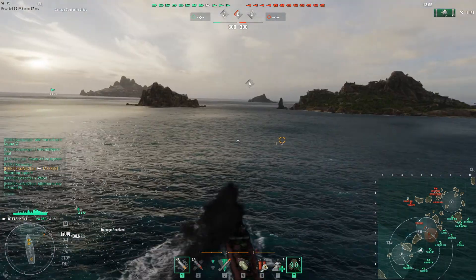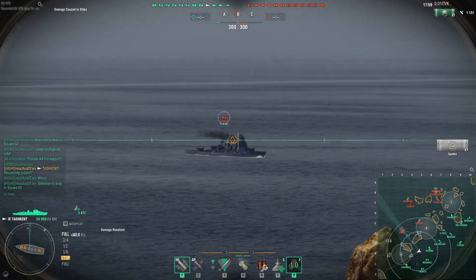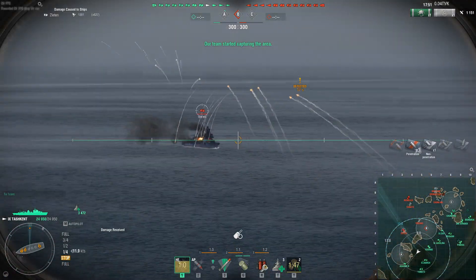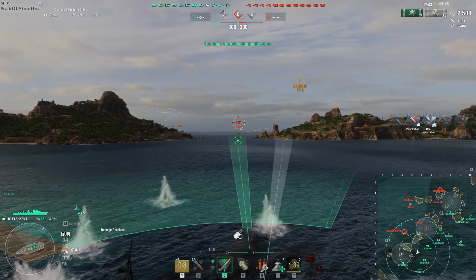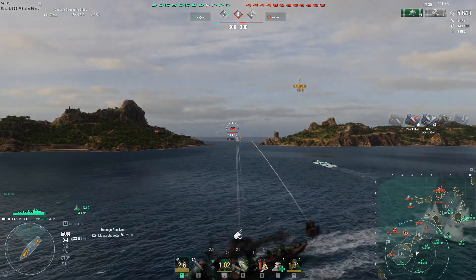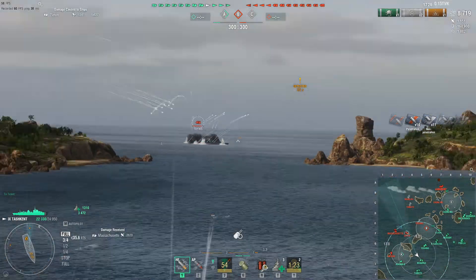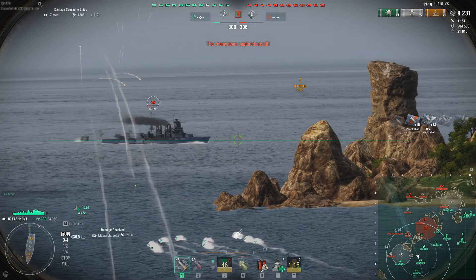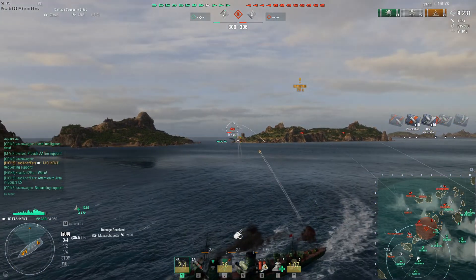My idea here is to protect Asashio and to be at the side of enemy battleships. My main task is to set them on fire, targeting as many as possible. I'm trying to dodge and play with speed — I imagine the time between enemy battleship salvos is approximately 30 seconds, so I try to either dodge or play with speed: stop and accelerate, stop and so on.